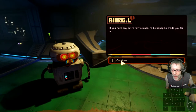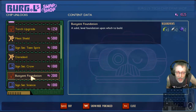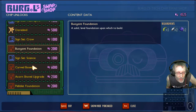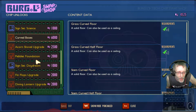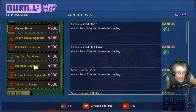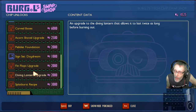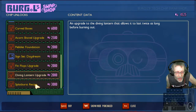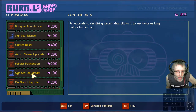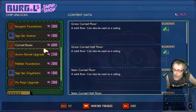If you have any extra raw science... I should have the buoyant foundation now. Curved bases — don't have enough for that. Shovel upgrade, pebble foundation, fin flops — we can definitely do those, but I don't see a whole lot of diving in my future so I don't see the need. I think the next thing I'd want would be the pebble foundation and the curved bases. So I'm gonna hold out for the curved bases.